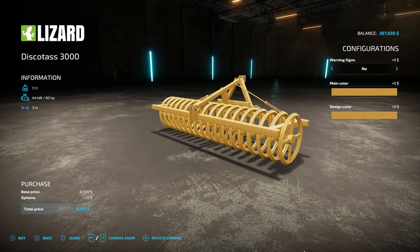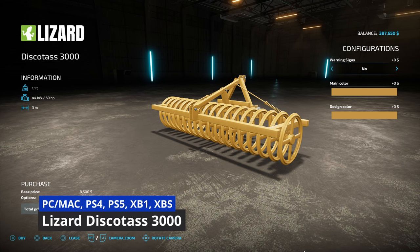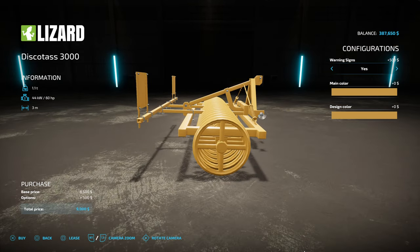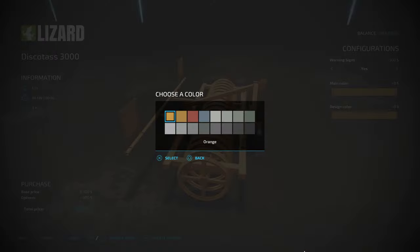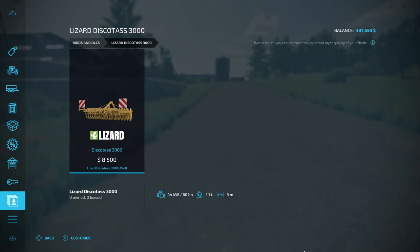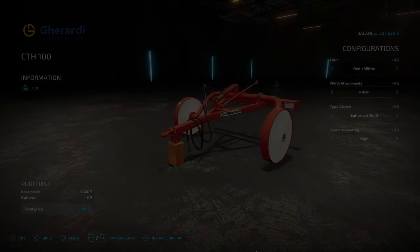Next we have the Lizard Disco TAS 3000 from Puscap — 4.98 megabytes, all-platform mod. It requires 60 horsepower, has three working meters, and is $8,500. You can choose warning signs yes or no. Main color options include orange, red, blue, white, or gray, and the design color changes the rollers. That right there is the Lizard Disco TAS 3000.